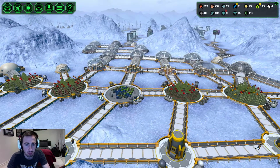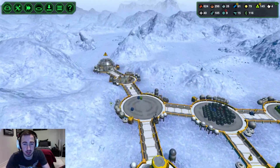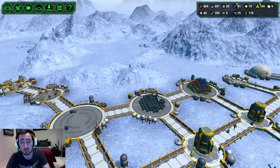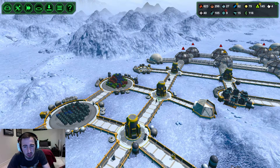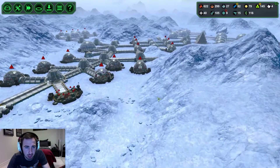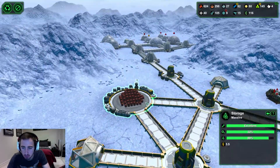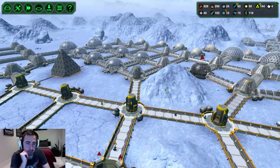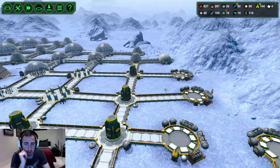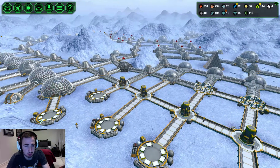I've done a bit of work to the place. All these storage areas were full of food which was clogging everything up - I couldn't make enough metal because they didn't know where to put it. We were having a bit of a slump in production. This one started getting full, I activated another one, and then decided to build a tiny bit out here to finish off this area.